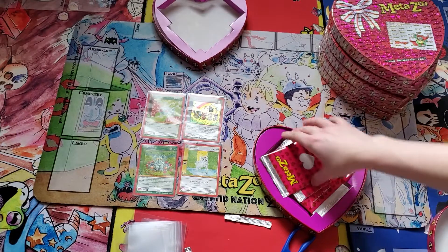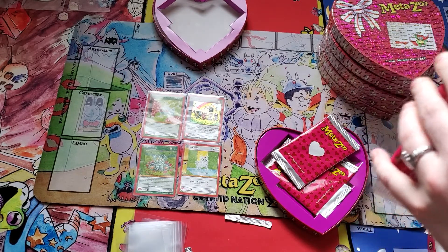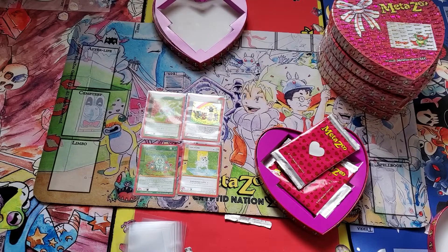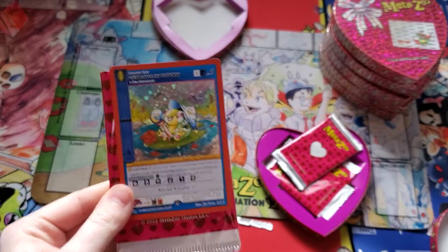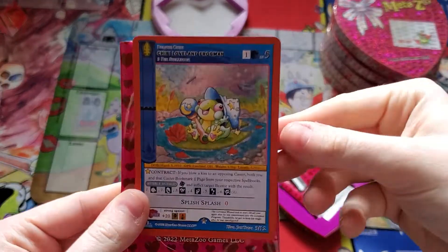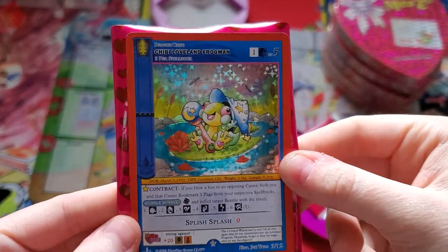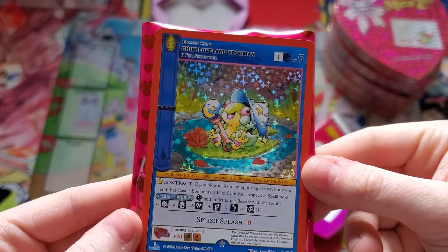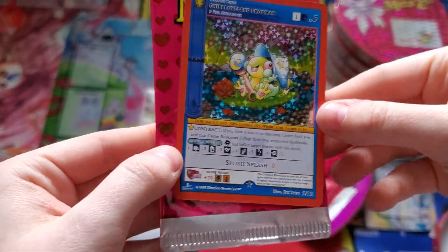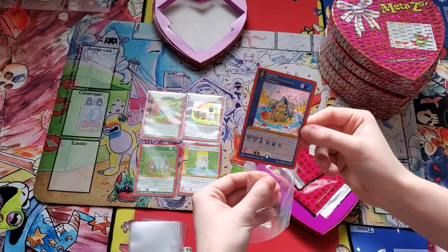I'm going to try to get the packaging off-screen so we don't sit here all day, just to speed up the process. The Frogman - my boy! He's got a nice close-up on that. This is the one I wanted so badly. Look at him - that is number two out of twelve, illustrated by Jet Yates. Beautiful holographic. He deserves this. He needs to go in a sleeve immediately.